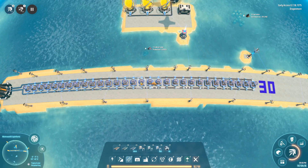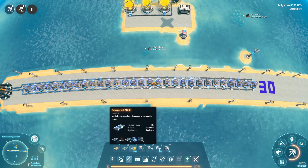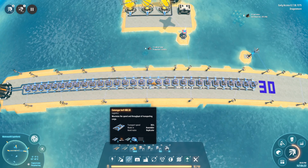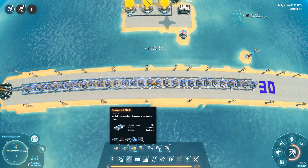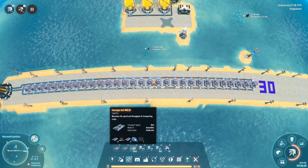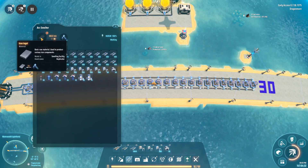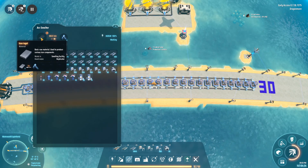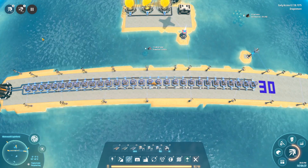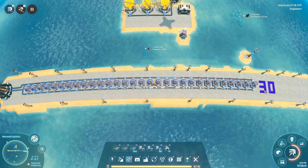So next is the Mark 3 belts. The Mark 3 belts carry 30 per second of any resource, so we need to use up 30 per second of whatever we're going to put on the belt. To start off easy, iron ingots are a one-to-one ratio — it takes one iron to one iron ingot per second. So very easy calculation: if the belt holds 30, you need 30 smelters for iron ingots.